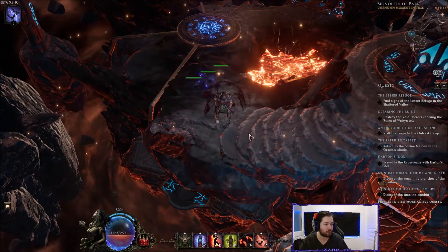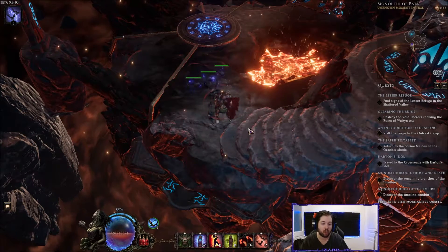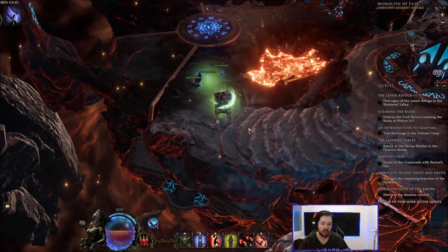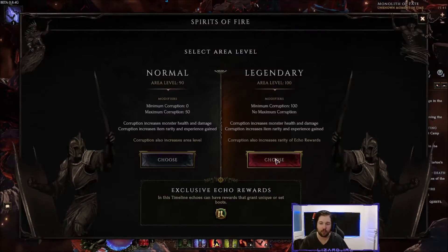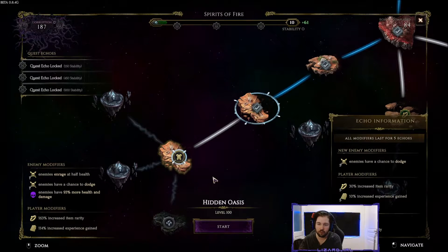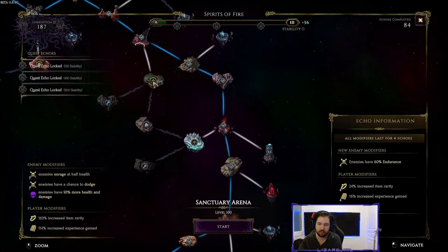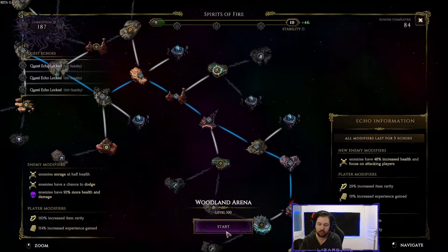Hello everyone, as promised here is another build guide for low life Shaman Spriggan. I'm going to show you the gameplay first so you see how it plays. We're going into the monolith at 187 corruption, doing a random map.